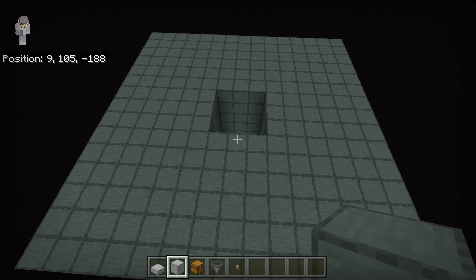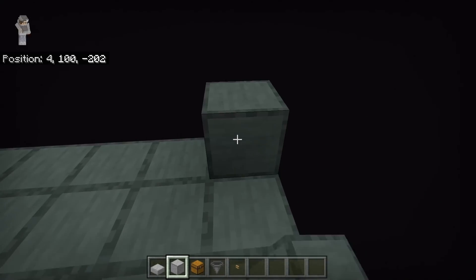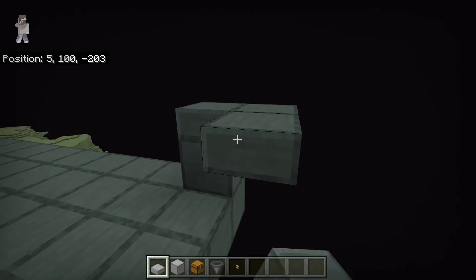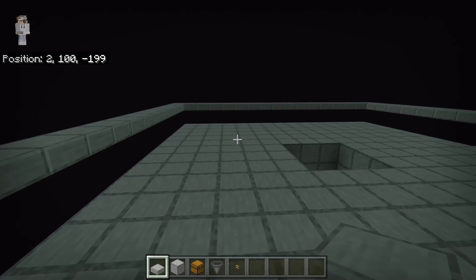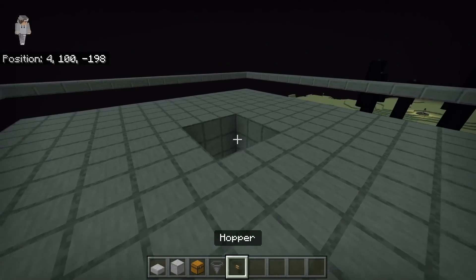Once you've finished creating the spawning platform, go over to one side, place down a solid block, then place a slab on top and another slab beside it, and extend this all the way around the entire spawning platform. This guard rail will prevent any endermen from escaping the farm. After that, break the slab and break this block.